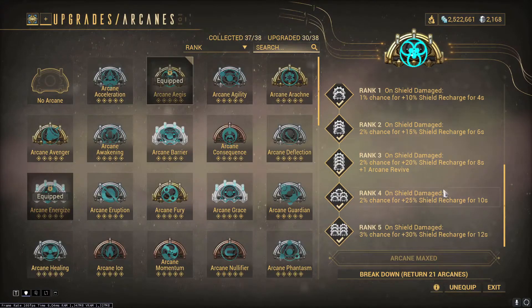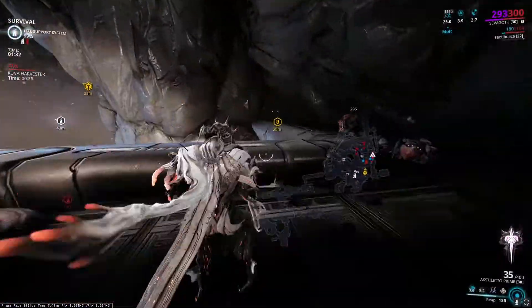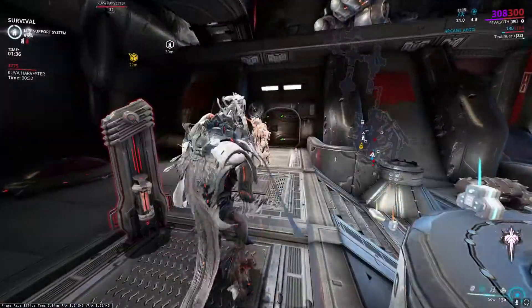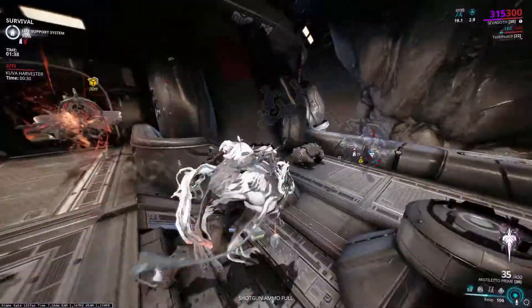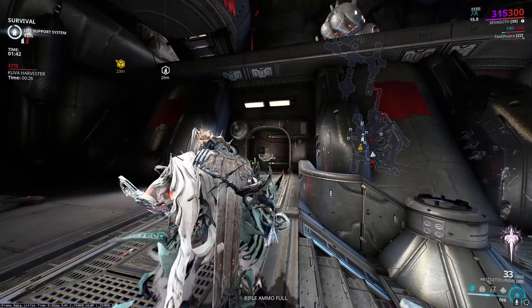The way this build works is extremely simple. Get yourself within 30 meters of enemies, then cast Sow to plant a Death Seed in all of them. Follow that up with Reap and watch them all go pop! If you're facing tougher enemies, go ahead and spam cast Reap a few times to wipe the area. You don't need to wait for the Shadow to finish its flight before casting again.